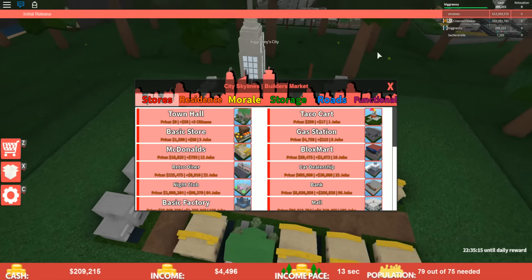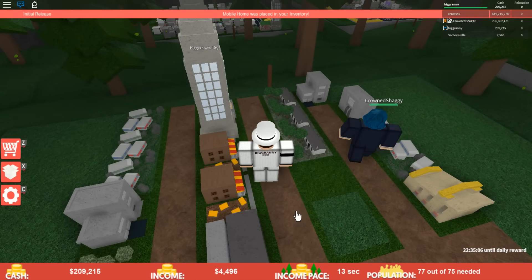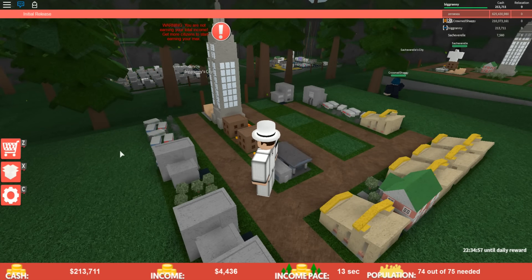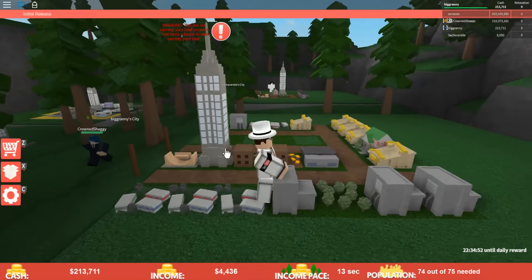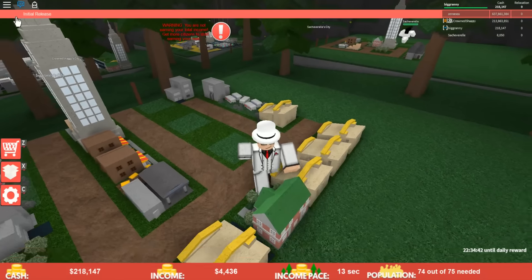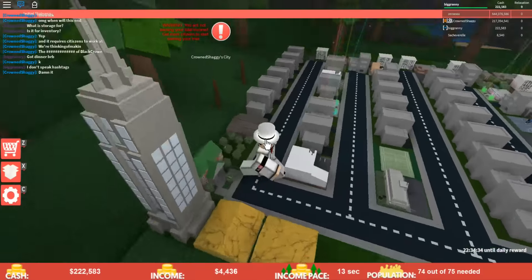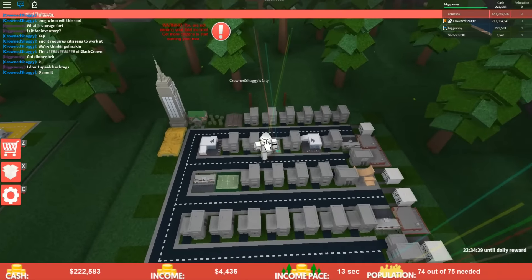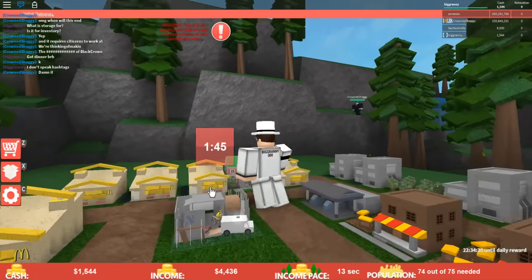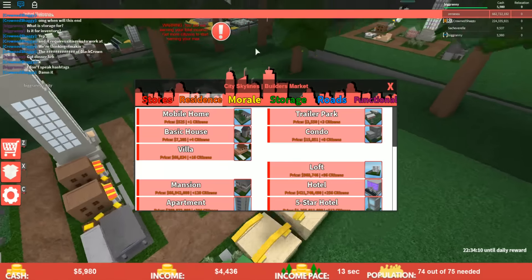We'll need to put down some more condos or villas. Let's go ahead and save up. We have enough population — we're going to put down some more condos so we have enough capacity before the retro diner gets done, otherwise it's not going to make us any money. We're going to lose a little bit of income selling the gas station, but oh well. I think we have storage, but you have to have six diamond warehouses to get plus 30 storage.